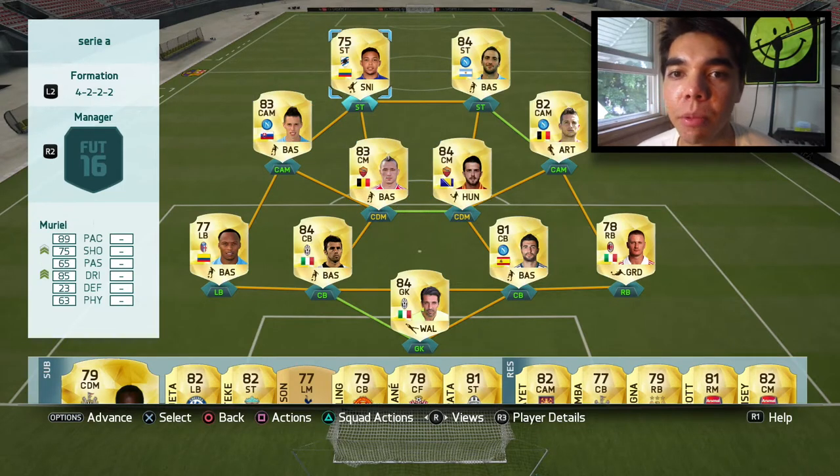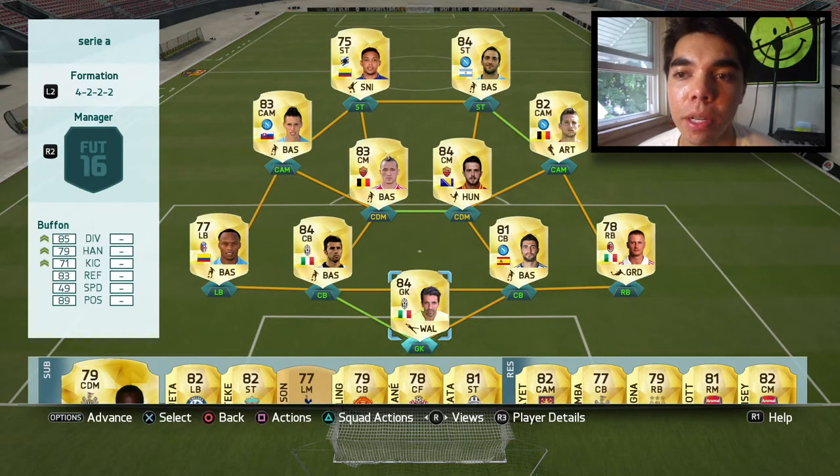We're going with this squad in the first game: we have Muriel up front, Higuain, Mertens, Hamsik, Zuniga, Bartali, Albiol, Abate, and Ufan. Now I do want to get at least a draw, but I would be really happy with a win, because not only would I gain the title and get those extra coins, I'd also be able to get another player off the straw poll for Division 2. If you're enjoying the series, please drop a like on the video — let's see if we can hit 10 likes.